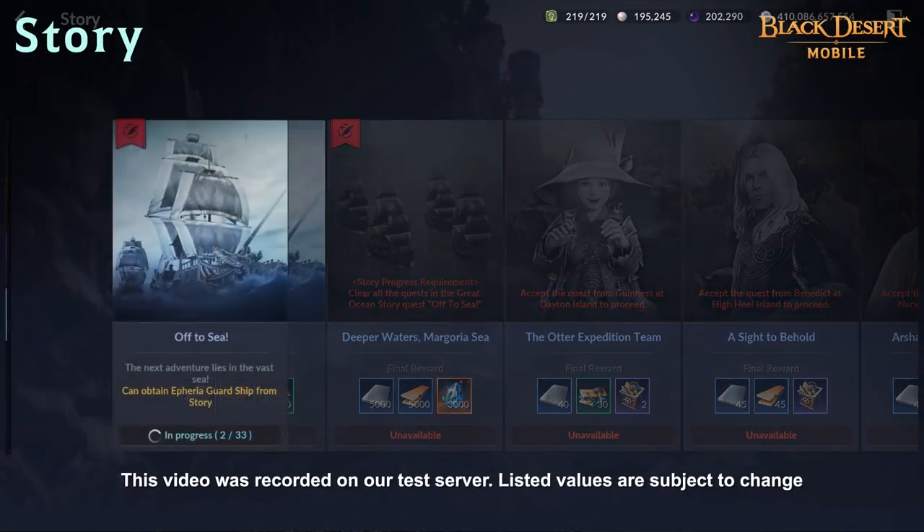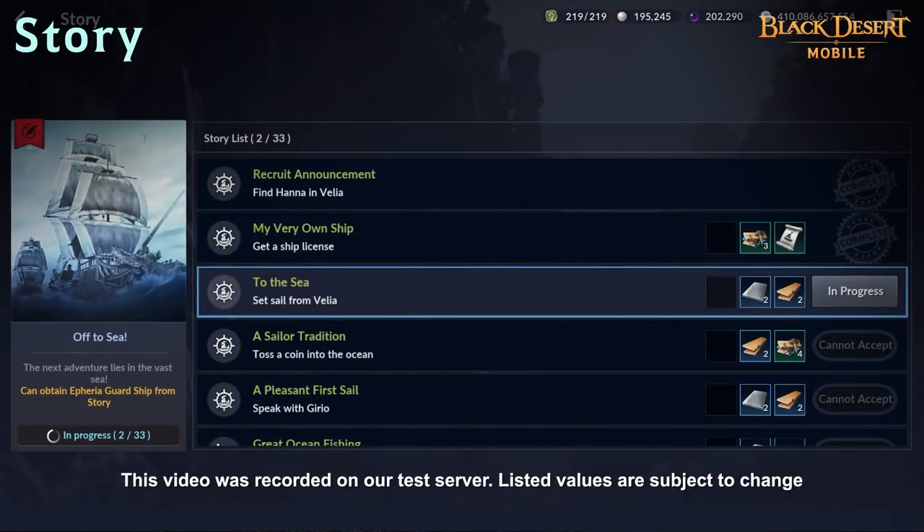After completing the North Valencia main quest, The Kadri Gatekeeper, the new story 'Off to Sea' becomes available. Through this story, you will be able to access the vast sea of the Great Ocean.